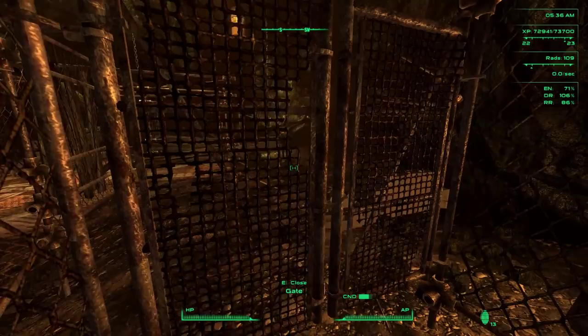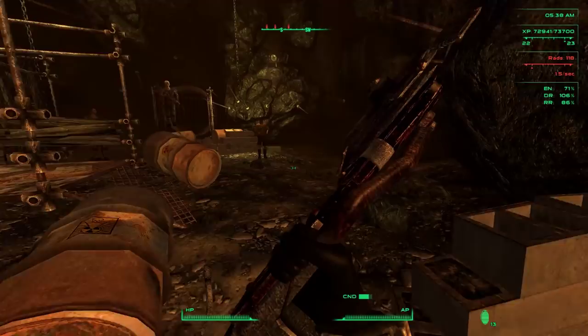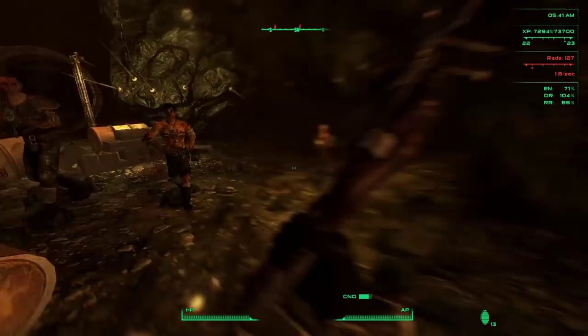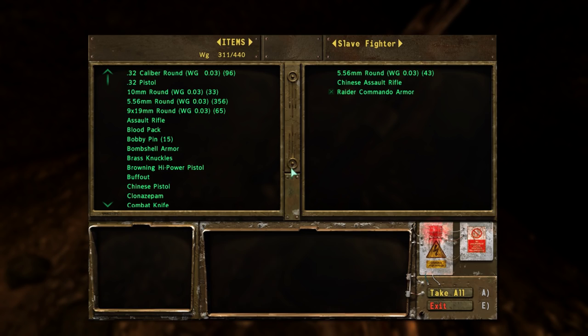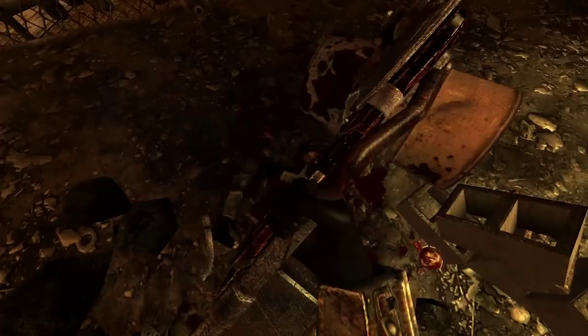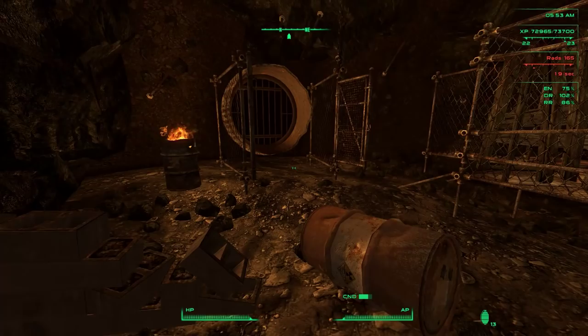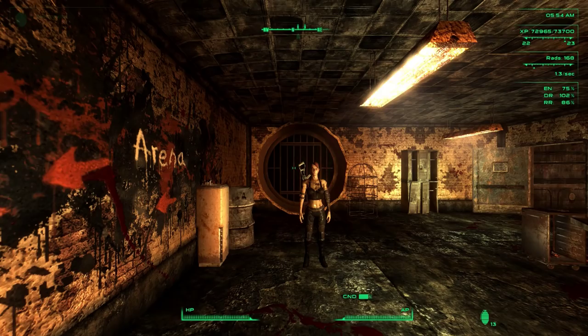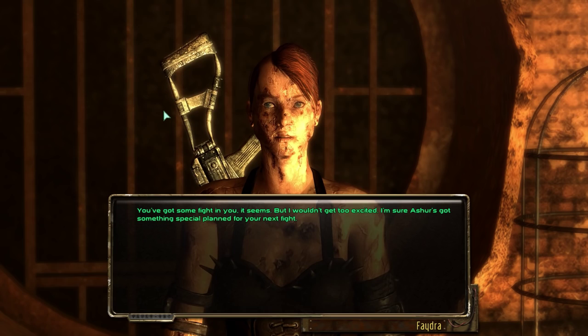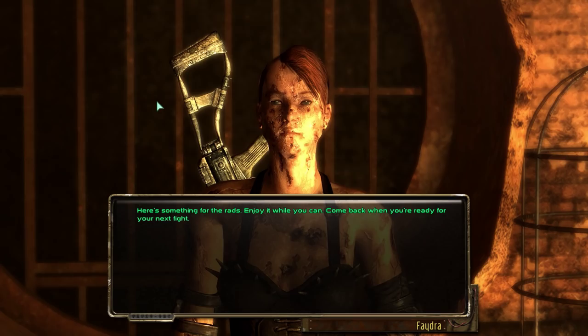Here we go into the arena. Let's get this out of the way. Oh god, that's loud. I can go ahead and loot off their corpses as well. Yeah, I figured I was able to find a fix for this nice and easy. So anyway, I won. 'Wow, impressive slave — those were some of the toughest scabs around here. You've got some fighting in you it seems, but I wouldn't get too excited — I'm sure Asher's got something special planned for your next fight. Here's something for the rads, enjoy it while you can. Come back when you're ready for your next fight.'